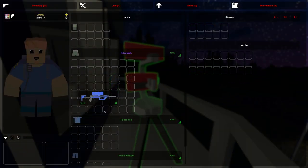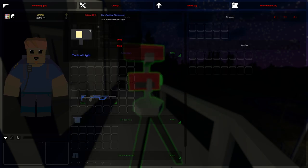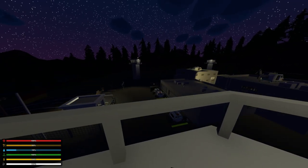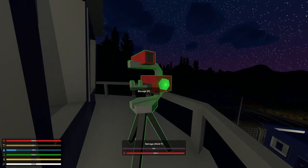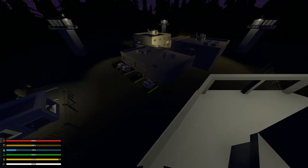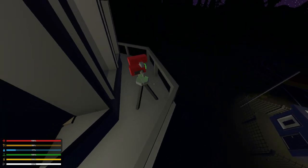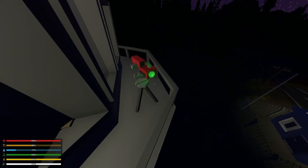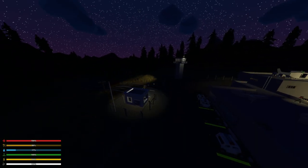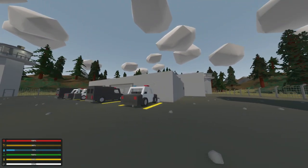Up here we have an Echo rifle. I'll strip it to show you the attachments: we have the normal magazine for the Echo, and then we have a tactical light. The tactical light illuminates the courtyard — and because this is a sentry gun that tracks enemies, when it targets a prisoner running through the courtyard the light will follow them, making it much easier to spot an escaping prisoner. We also have a 20x scope on it.